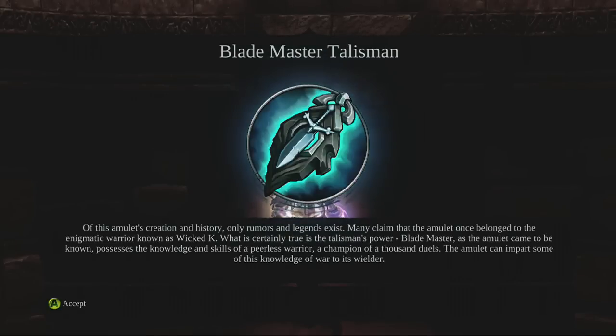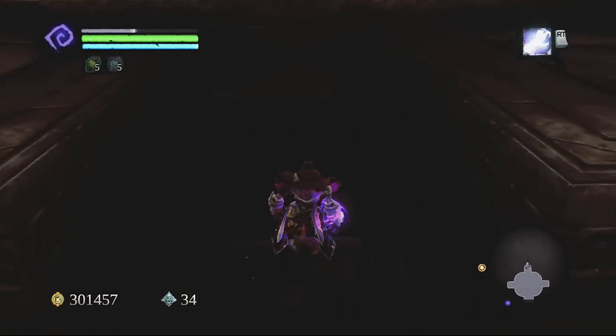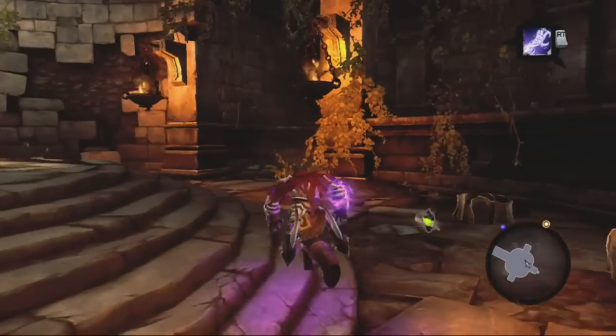There is a nice amulet — the Blademaster Talisman — which I think helps you out in hand-to-hand combat. That's pretty much everything I found; if you found something else let me know. Make sure you check out all my other Darksiders 2 videos — I've got lots on the bosses and different dungeons. If you have any questions, just leave them in the comments. Hope you like this, take care and God bless.